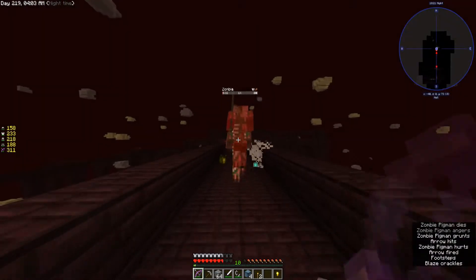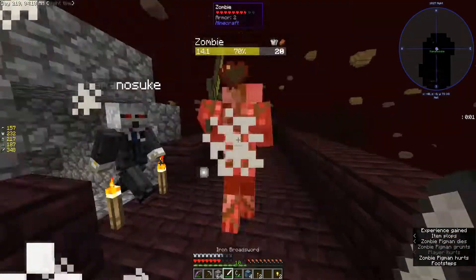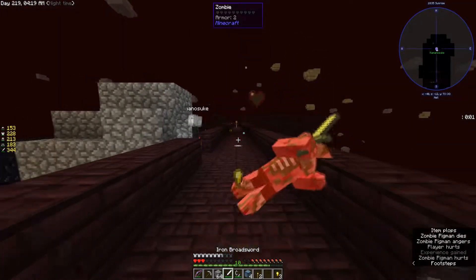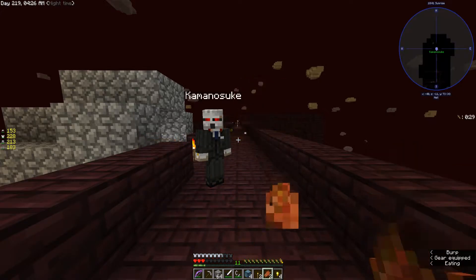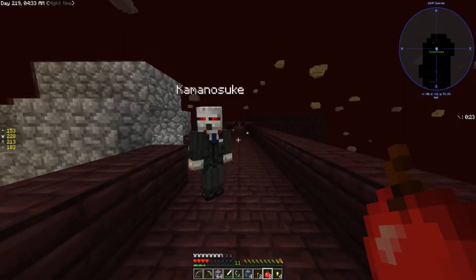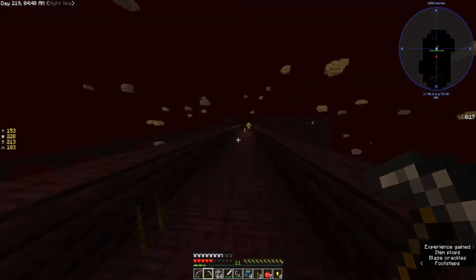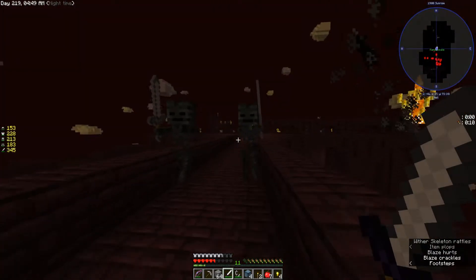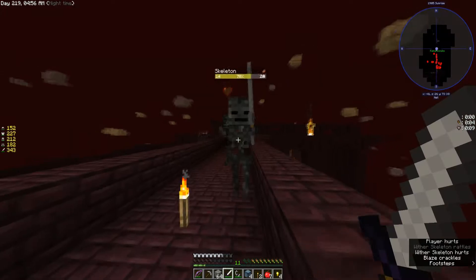There's a pigman in our face — he probably walked through the portal. Get out! Don't look at me, get out. Oh my god, I'm out of food. Well, I have food on my dead body. Oh wait, I'm out of food and I have apples in my inventory. I'm also out of arrows. Also out of my body. Okay, let's try this again — I'm just gonna have to push it.